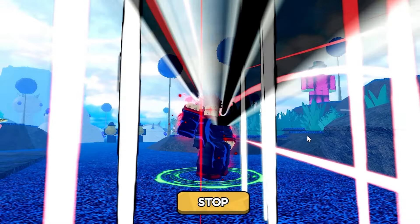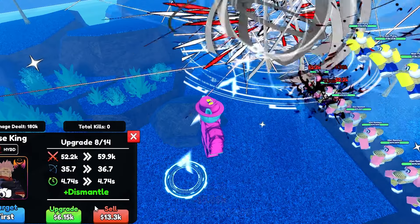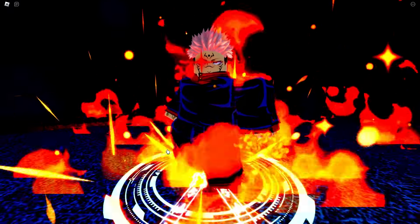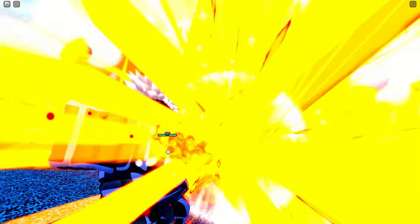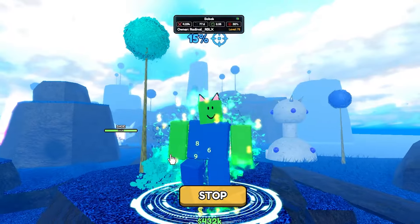For number 4 we have Curse King, or Sukuna Evo. Sukuna is a bit more expensive, and Bleed did get nerfed pretty hard recently, but he's still a very strong air unit for later rounds, and his dismantle passive can offer some support as well. He also has a nuke, which makes the final wave a lot easier, and it is achievable to get him to max upgrade in a raid because it is up to 20 waves, so overall he's a great pick for dealing with later airs and also dealing with the boss with his nuke ability.